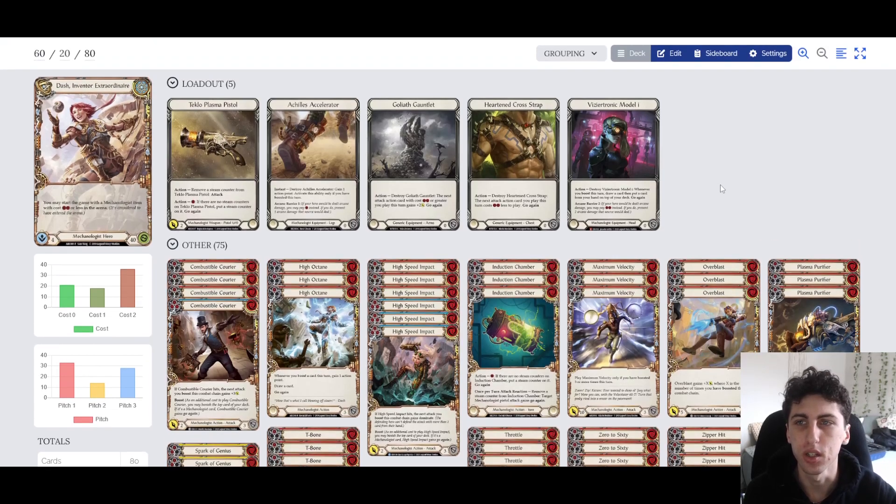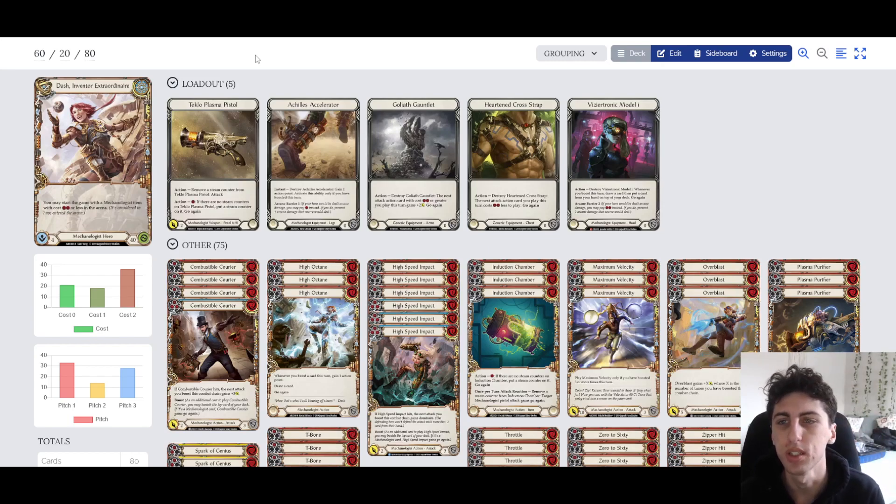Let's hop into the loadout. We have her classic weapon, Teclo Plasma Pistol. It attacks for 2. You pay a resource to load it - once per turn, you put a steam counter on it, and then to attack with it you remove a steam counter. It can shoot for a ton of damage because we have a lot of items on the board that will boost its damage.